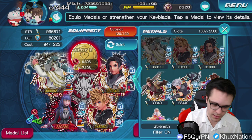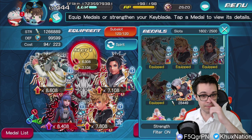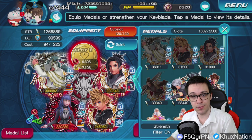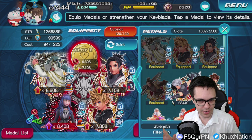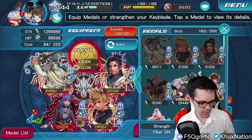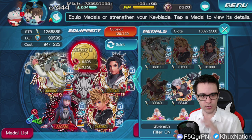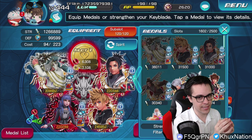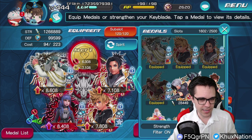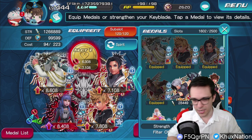If you put Naminé in the first slot and then put your strongest medals in the other slots, all the rest of your medals are getting at least plus 2,000 or 4,000 strength on top of the Supernova's 5,000 - so you're getting about 7,000 to 9,000 extra strength for all of your medals, meaning all of your medals do extra damage. That damage output throughout your entire Keyblade is going to make a vastly bigger difference compared to just putting Naminé in the last slot where only she herself is getting the damage. You want Naminé in the first slot as your main buffer medal with second chance.